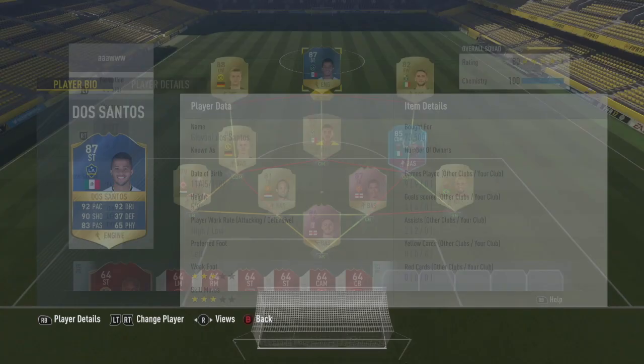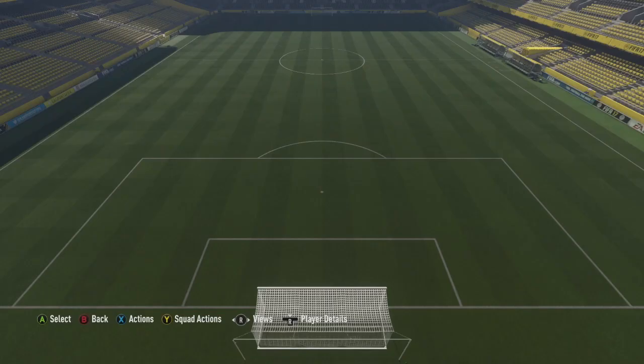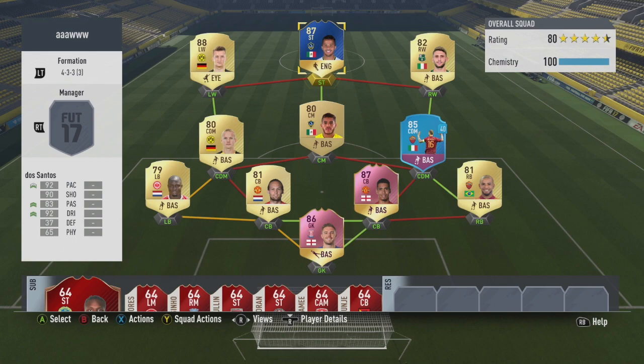The final player is obviously the striker, and it is Giovanni dos Santos with his Team of the Season MLS card: 92 pace, 92 dribbling, 90 shooting, 83 passing, five foot nine, high work rates, four-star weak foot, four-star skill moves. He comes out of packs as a centre forward but easily converts to striker. He's 73.5k - pricey, but he's definitely dropped in the last few days, especially as the MLS All-Stars are probably out of packs now. That's the team - it looks pretty good and usable. Let's get our first opponent!